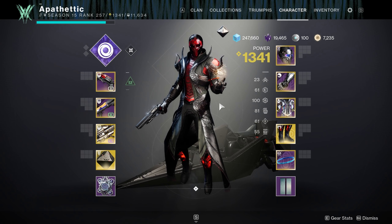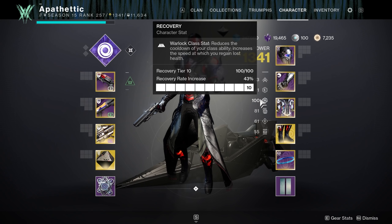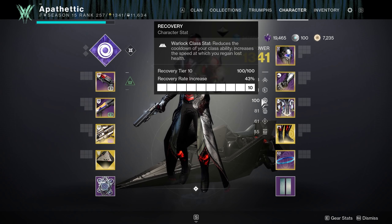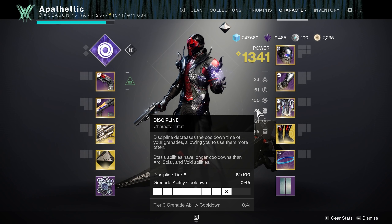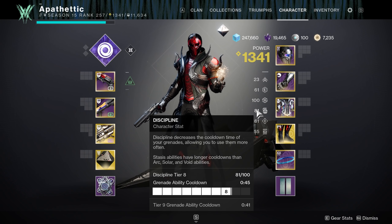Getting into our stats — we're really going to want to focus on a couple of things. The first is running 100 Recovery, which gives us the quickest cooldown on our rift and overall increases our survivability by a whole ton. I always recommend running 100 Recovery no matter what build for PvP. The next important thing to prioritize is Discipline, because this is what's going to lower that base cooldown of a minute and 31 seconds on our Axiom Bolt as low as possible. I found Tier 8 to really be the sweet spot, bringing my grenade cooldown to 45 seconds — already way lower than before the 3.4.0 patch.